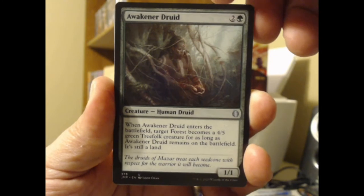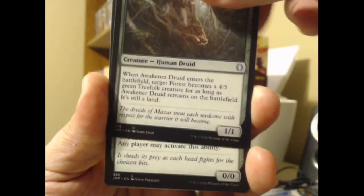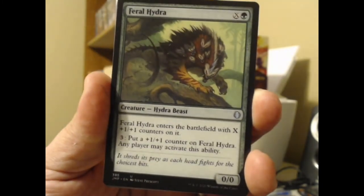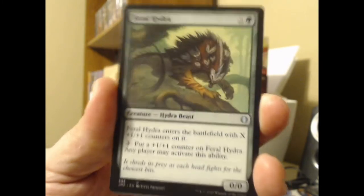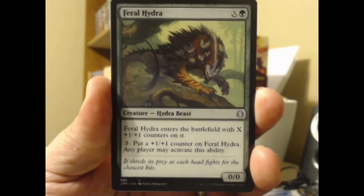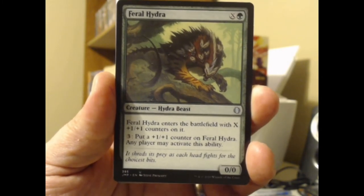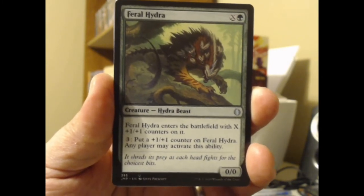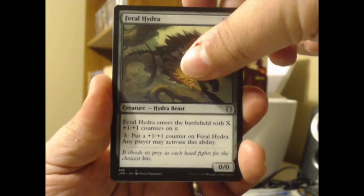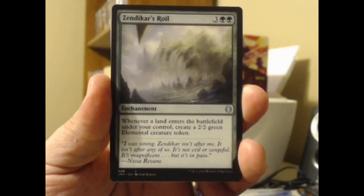We got a Feral Hydra here. What is all over it — has it got like a family of bats living on it or something? It enters the battlefield with X plus one/plus one counters on it, and for three mana you put a plus one/plus one counter on Feral Hydra. Any player may activate this ability — oh yeah, let other players pump it, get it really going there.